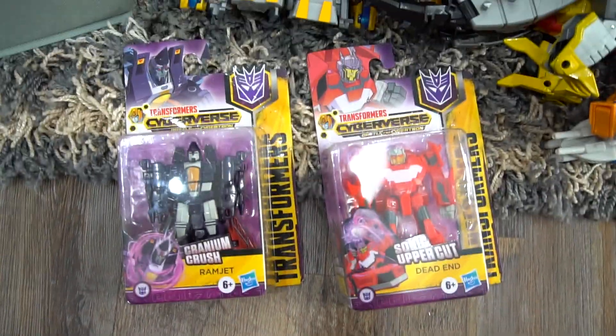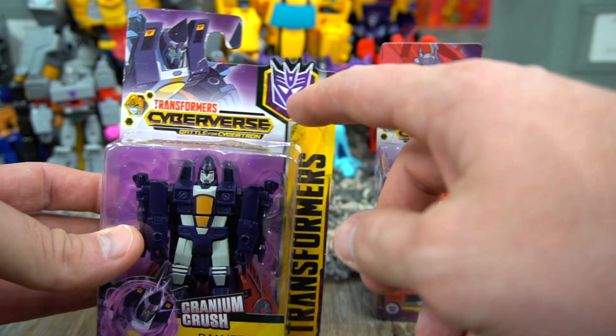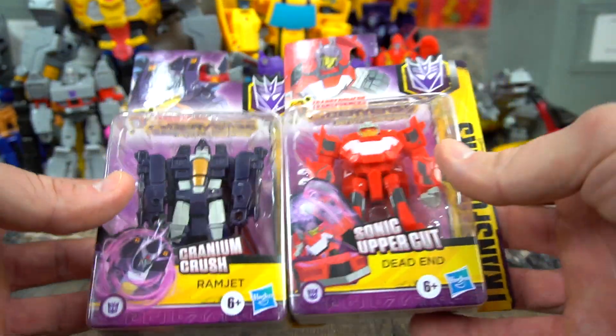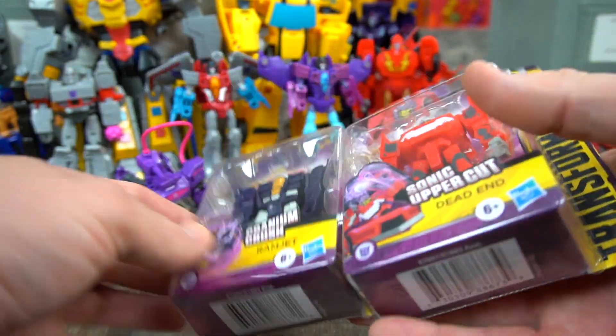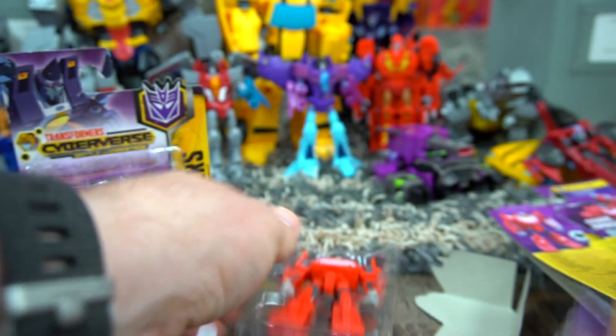Let's get to this Scout Class right here — open these up and check them out. So Ramjet and Dead End. Now the Battle for Cybertron and the Bumblebee Cyberverse Adventures are kind of two lines that have come out right now, so you've got to make sure you check the title of your packaging to know which one they are from.